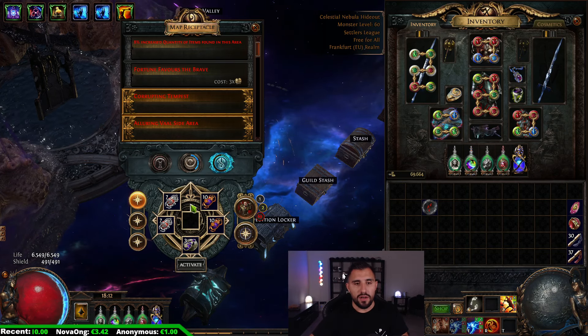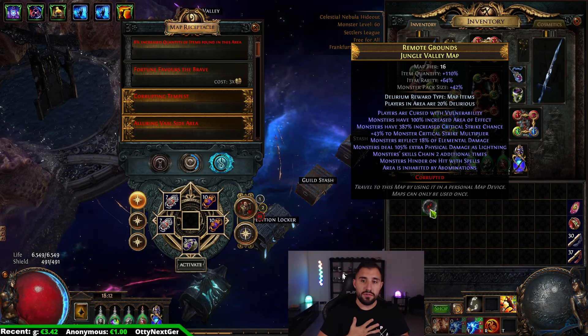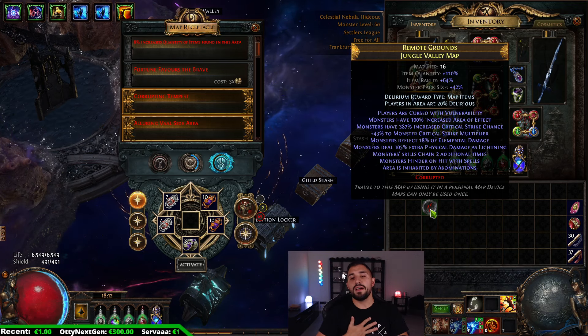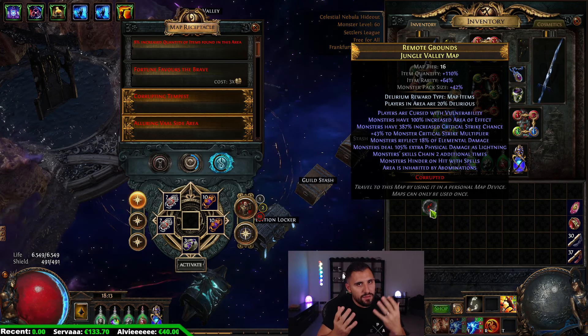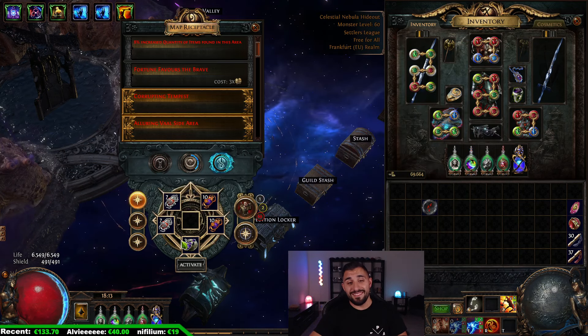So that's the most expensive scarab we are using, putting us at around 10 chaos all-in for scarabs. I am using a Delirium 8-mod tier 16 Jungle Valley map, but you can also go without Delirium if it's too hard. Don't forget this farm strategy is a bit rippy.